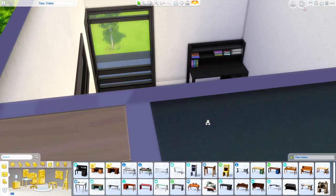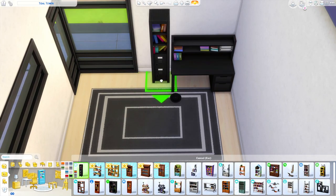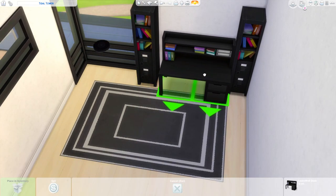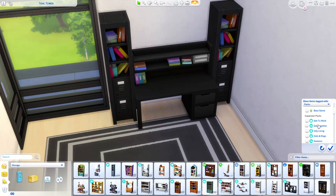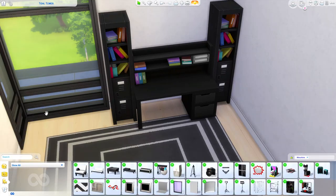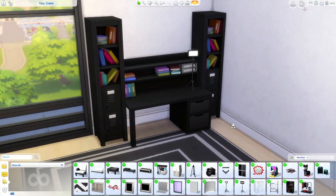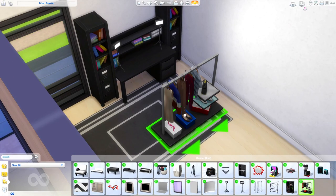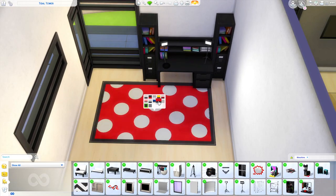So they have a big desk set up over here. They've got lights coming at them, and I know we have the streaming setup that came with Get Famous, but I didn't like the way it looked so we kind of made our own. It's not functional in that same way, but I thought for storytelling purposes it would be cool. This sim has a lot of simoleons coming in from mom and dad and they're not really using it on school like they should be — they're using it on games.